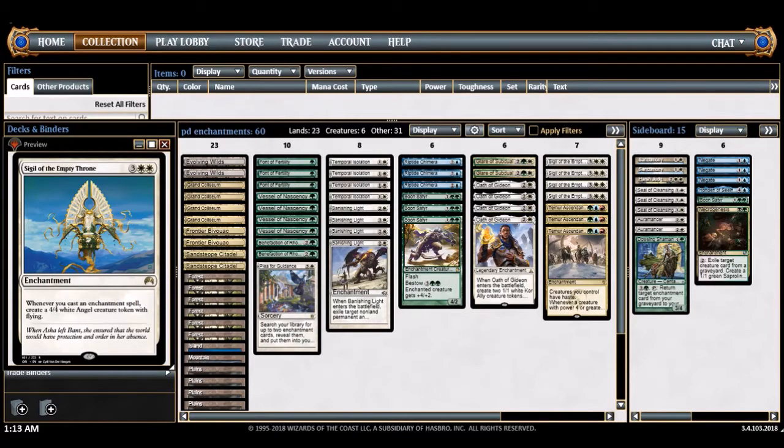What's up guys, it's your boy Jamekia here coming at you with another deck tech. This is my four-color enchantments deck. Sigil of the Empty Throne is one of my favorite cards. I can think back to when I first started getting back into Magic — I built this deck based off some Jerry Thompson lists. At the time, blue was like the worst color in standard.